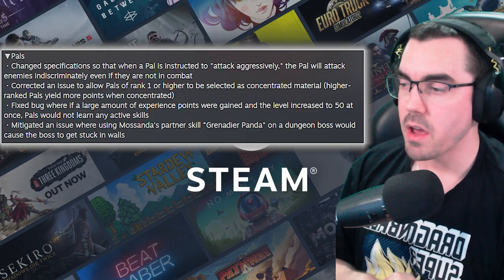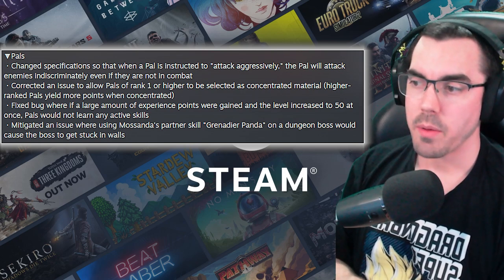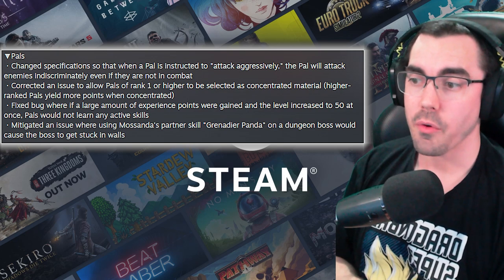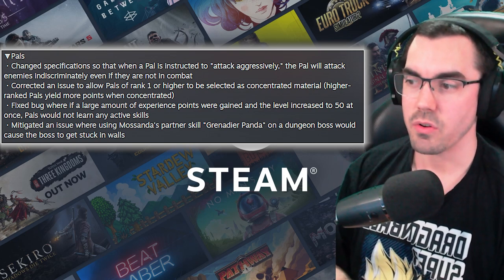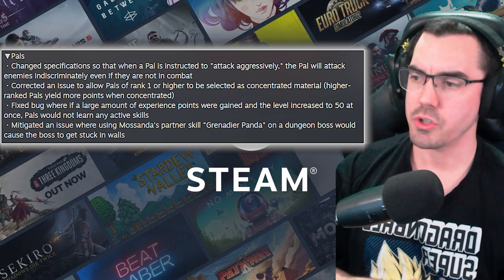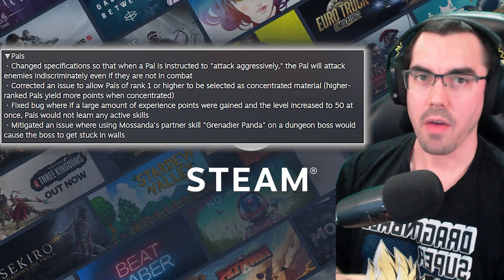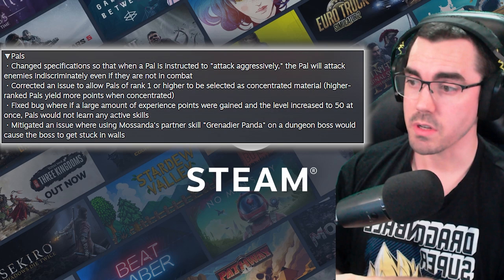We've got some changes to PALs as well. Changed specifications so that when a PAL is instructed to attack aggressively, the PAL will attack enemies indiscriminately even when they are not in combat. So that's when you press four, choose attack aggressively, and they still don't attack until you hit things first. That's a cool fix.